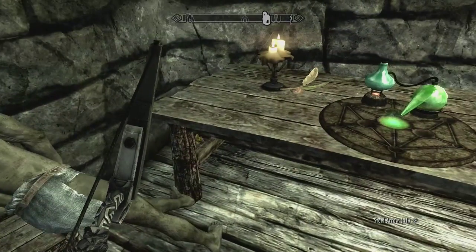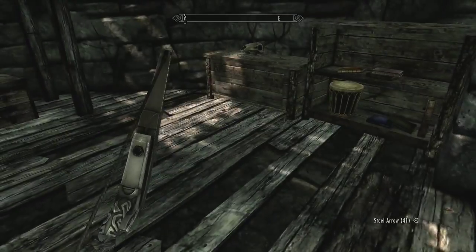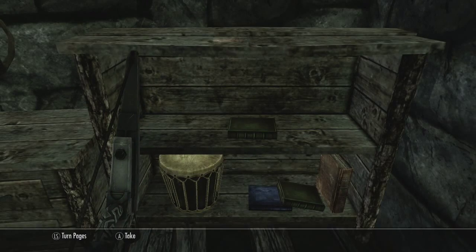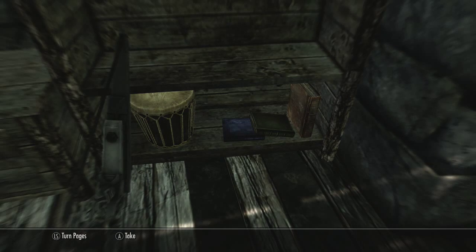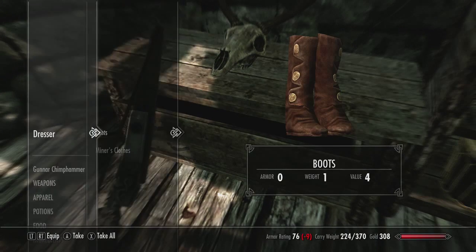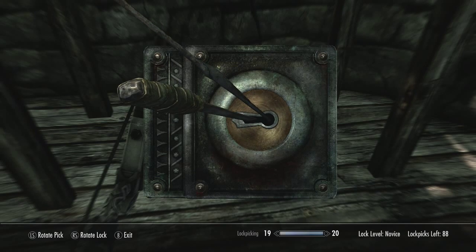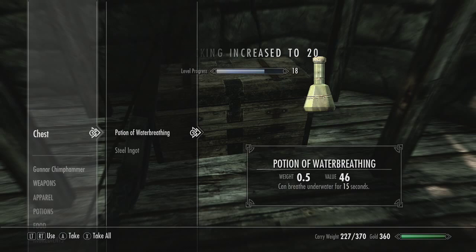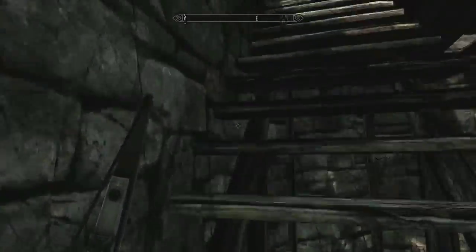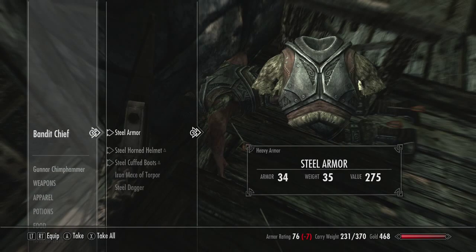I'm going to raid the place. Let's take all these books — hopefully one of them will be a skill book. In here, why not — oh, a chest! Give me stuff: 52 gold, that's good. Ironically now we have stamina potions. Bandit chief — what's he got on him? Steel armor, interesting. It might be that we have to make the trade now and just go with heavy armor, because we're getting our ass kicked by pretty much everything.